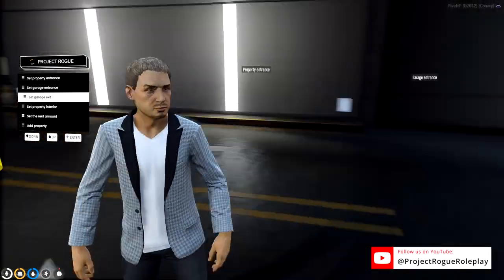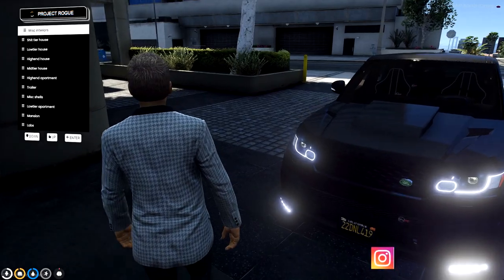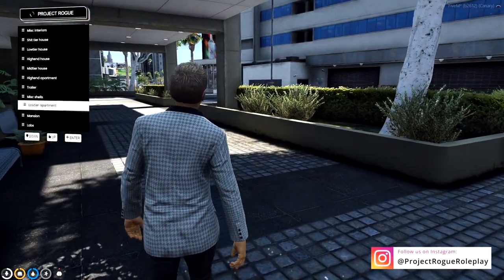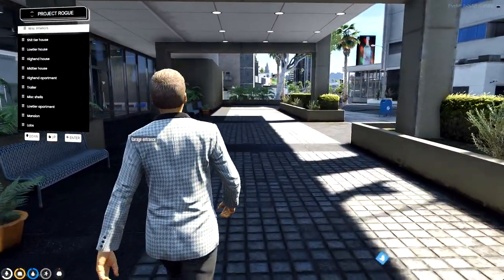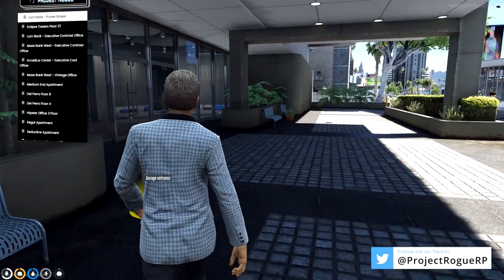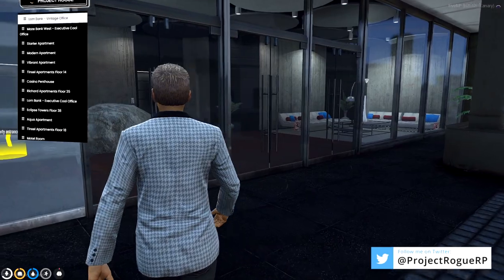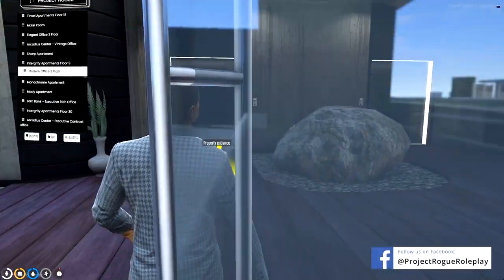If you look closely inside of the marker it will show an arrow indicating which way the vehicle will spawn when you take it out of the garage. Next we can select our interior. With this new update we have released over a hundred new shells in instance properties that you can see out of. Most subcategories include shells, however the miscellaneous interiors will feature all of the instance tiers which allow players to see outside.